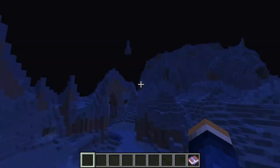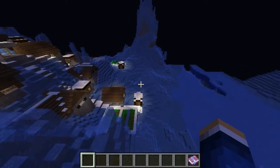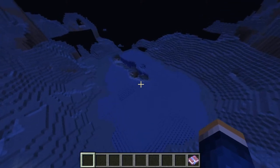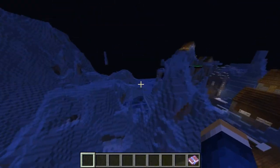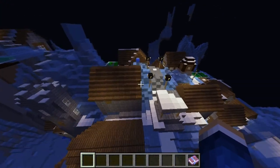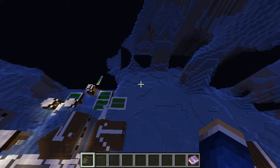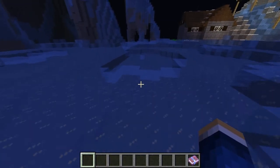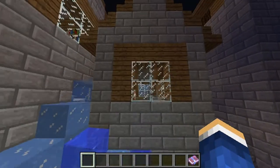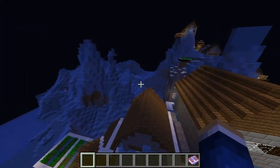The world generation looks awesome — you could even make an ice skating rink here. There's a ravine over there too. The mapping, the dimension, the villages — everything looks really well done. Props to whoever made this mod, it's awesome. That's it for this mod showcase — if you enjoyed, please leave a like, comment, subscribe, and check out my other mod showcases.